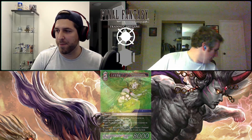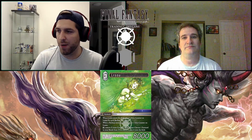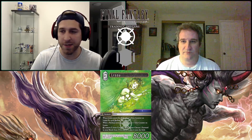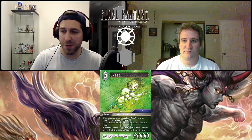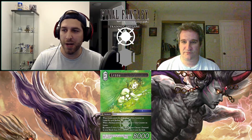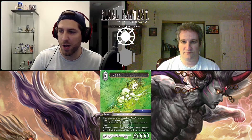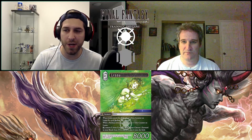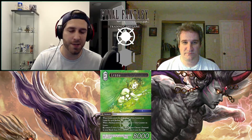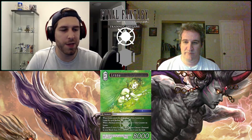Lena is a three CP light forward, job Warrior of Light, which is super important. When Lena enters the field, place one Arise counter on her for each backup you control. When a backup enters the field, you can put another Arise counter on her. You can dull her and remove however many Arise counters you want, and she's afforded into your break zone. If its cost is the same as the amount of counters you removed, you play it onto the field.